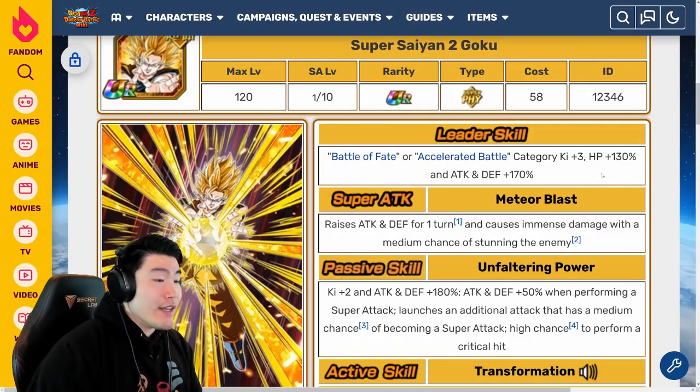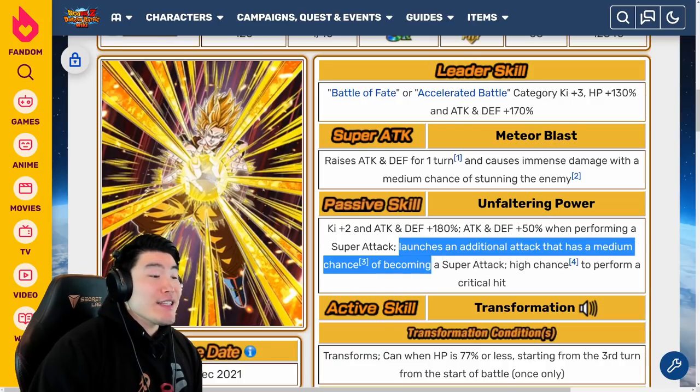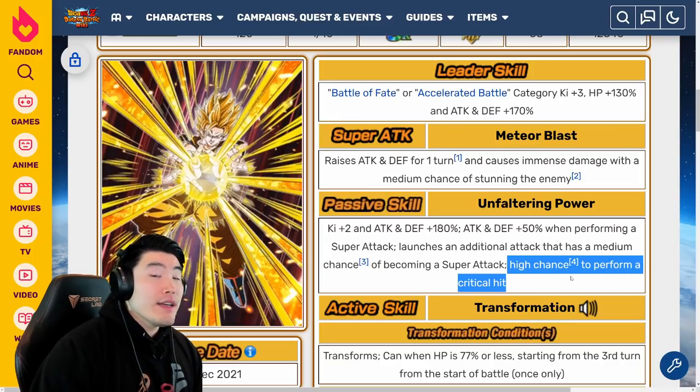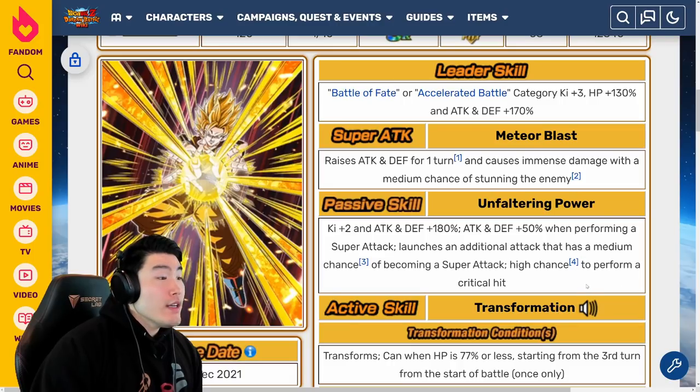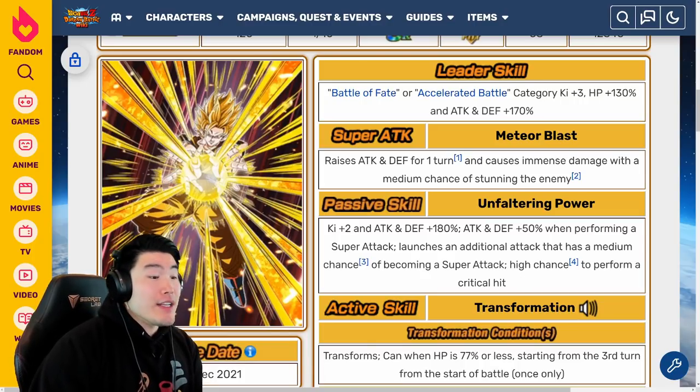Super Attack raises Attack and Defense for one turn and causes immense damage with a medium chance of stunning. The passive is Ki plus 2, Attack and Defense plus 180%, and then Attack and Defense plus 50% when performing a Super Attack, launches an additional attack that has a medium chance of becoming a Super Attack, and high chance to perform a critical hit. So in his Super Saiyan 2 form, obviously not as good as the Super Saiyan 3 form, but still really, really solid, both offensively and defensively.